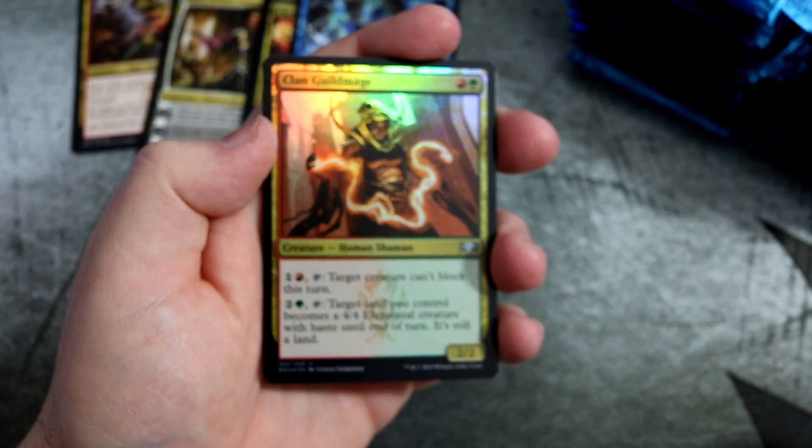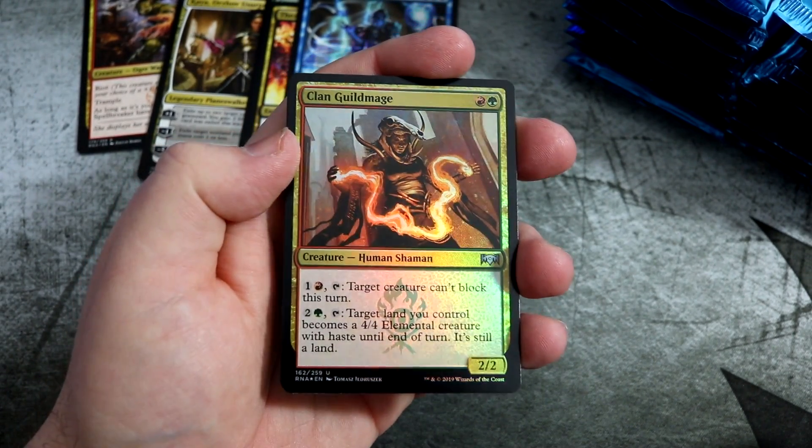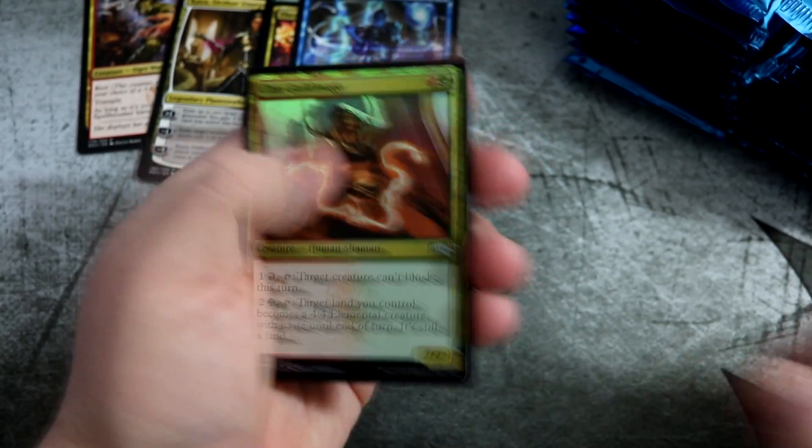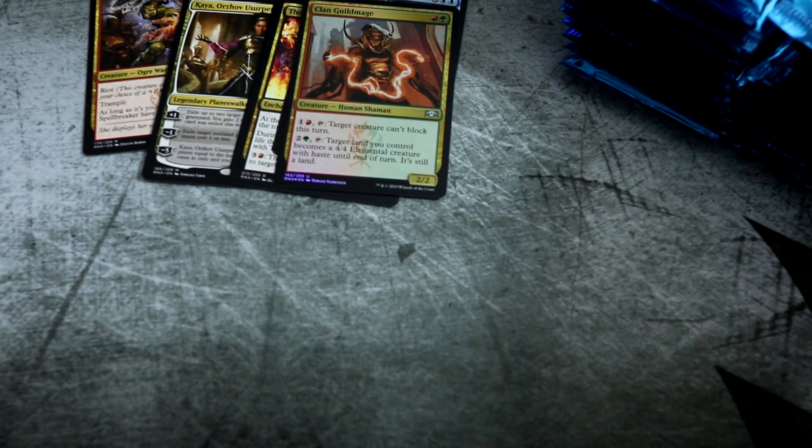And we get another foil — there's another you'll love. Clan Guildmage is this foil. Look at that sparkle. Very nice. Put that in that pile there.